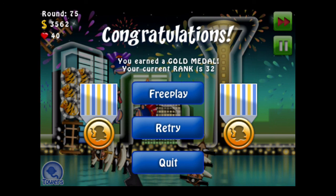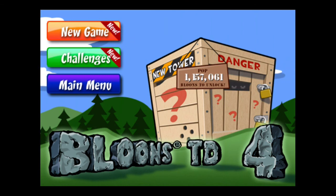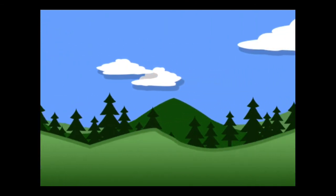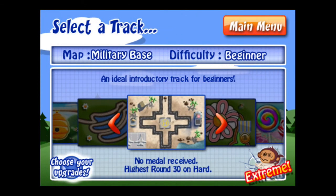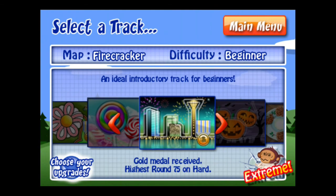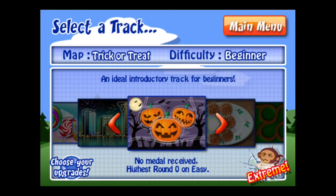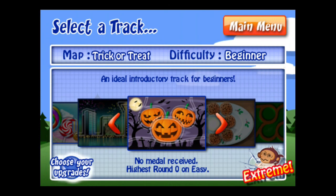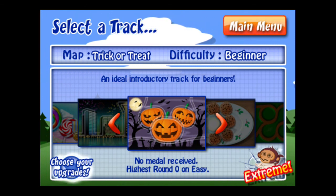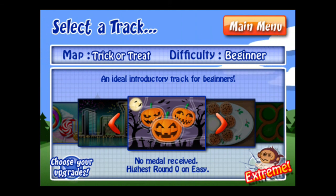Wait, what the hell — I finished it already? Oh my god, I wasn't even paying attention. Now that we've finished that, the next stage we're going to play — let's take a look. We did Ocean Road. There are some intermediate ones, a beginner one we haven't done yet because it's slightly harder. I think the next one I'm going to do is Trick or Treat. Trick or treat is pretty fun — some of the towers have a different design. We also have five medals now so we can get some upgrades. We'll do that next time. Goodbye everybody and until next time.